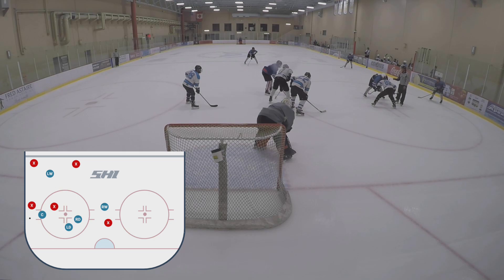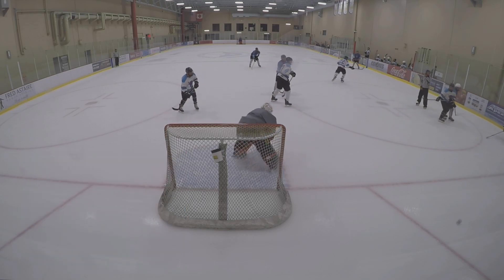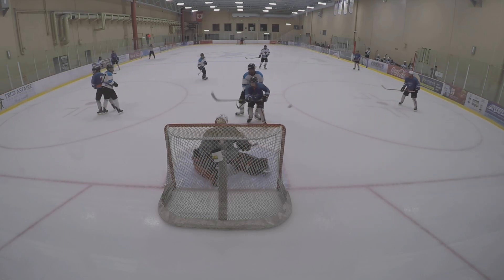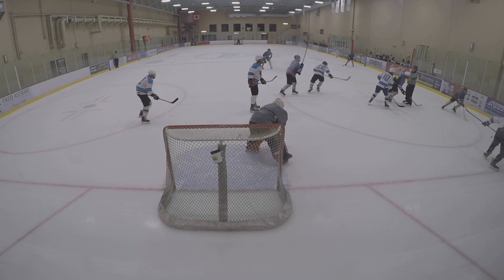Here we're lined up with our D too far in the corner, but we actually win this draw clean. This is where we need that left wing — you can see he stalls, the puck is already coming around the boards, we have no momentum going that way so we lose the race to the puck. On top of that, we don't have a stick anywhere near the opposing player, so he gets an open shot with guys in front of the net. We won that draw and basically turned it over because we didn't immediately read what happened.